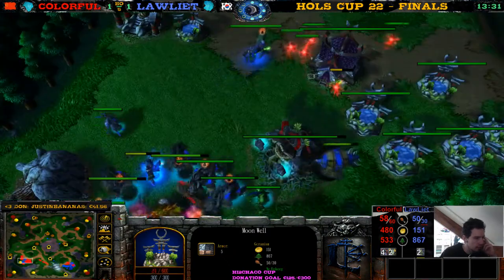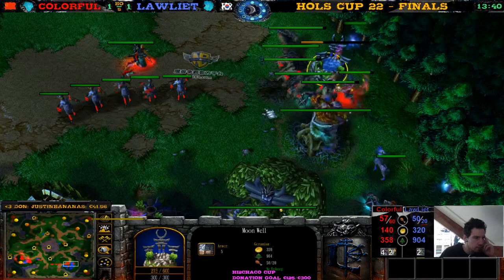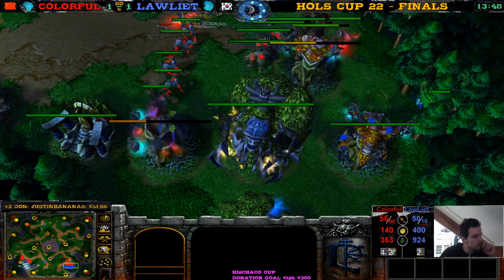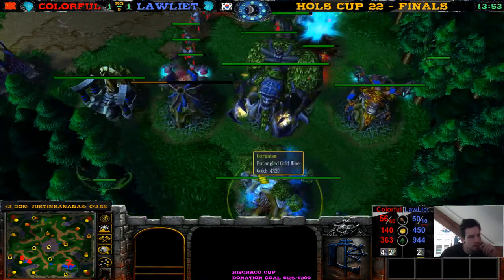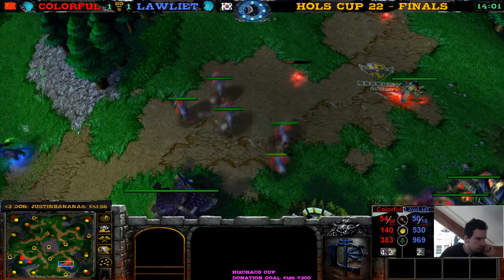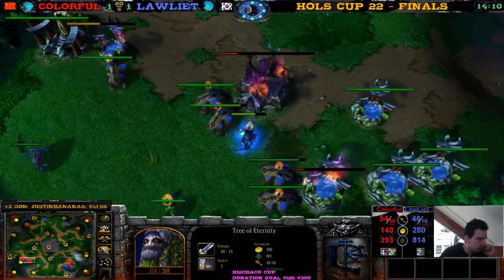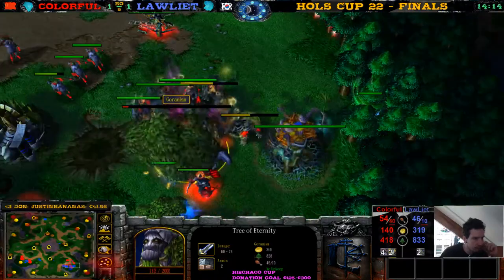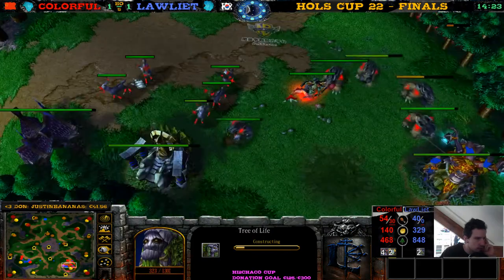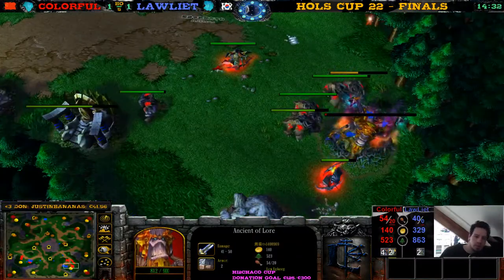Loliath does have a TP — getting defended. The Moonwells are going down here for Loliath. This Moonwell also going down. Colorful's army is still more powerful. Loliath is going for the base race. Do we have any hidden buildings? This Bear is taking a lot of damage. The Tree of Eternity is going down. He's not going to TP at this point — he doesn't have any more natural defenses, no Moonwells, no shop, nothing. So it's going to be a hidden base, hidden buildings type of game. All these buildings are going to die — they're all dead. Colorful is 14 supply up.